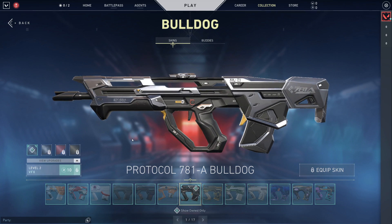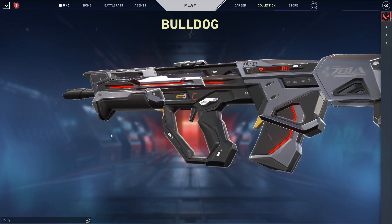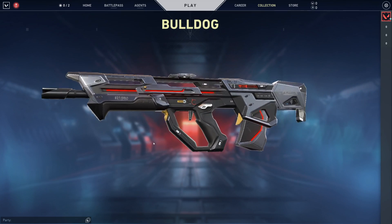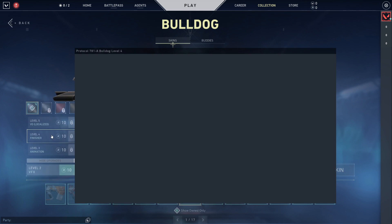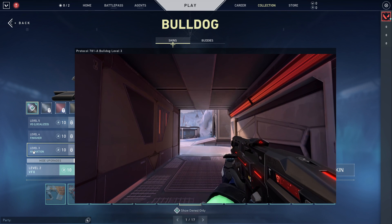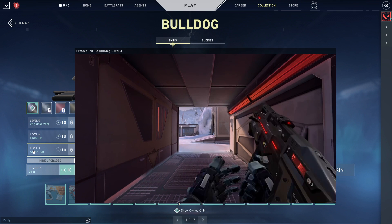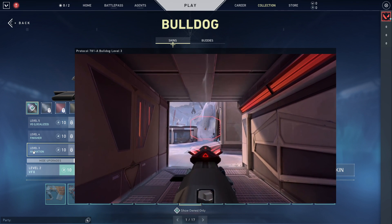This is where I get hyped — a bulldog. A premium bulldog. I am so happy that there is a premium bulldog. Even if I decide not to buy the skin collection, I'll most likely buy this bulldog since I already do like it, and I kinda need a premium bulldog. I'm so happy that they added another bulldog after the Spectrum one, which was the Zed one. It looks really cool — the way you pull it out with one hand. I think it sounds and looks fantastic.